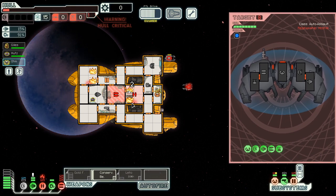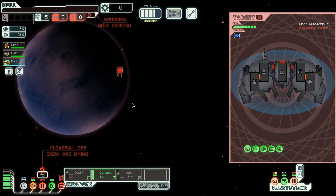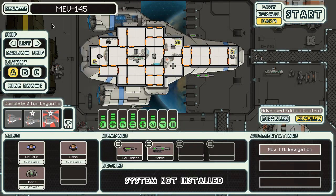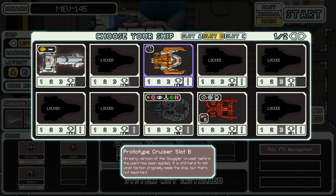When you gamble and get a million dollars, instead of buying a gold ship, maybe put better armor on the ship? We made it one jump. Oh my God. Okay, since Taco's cruiser didn't work out, I'm going to try out Prototype Cruiser Slot B.